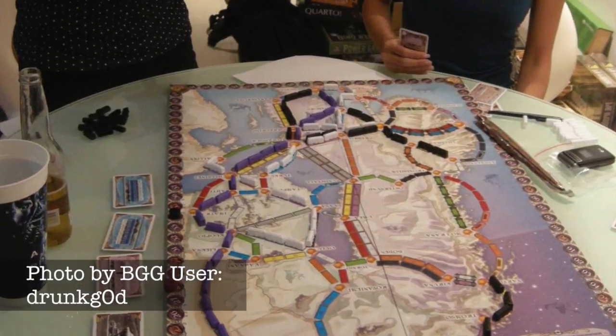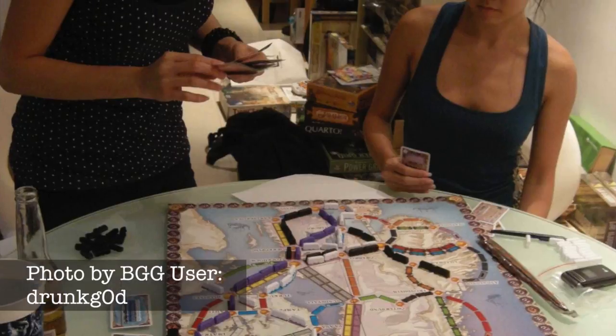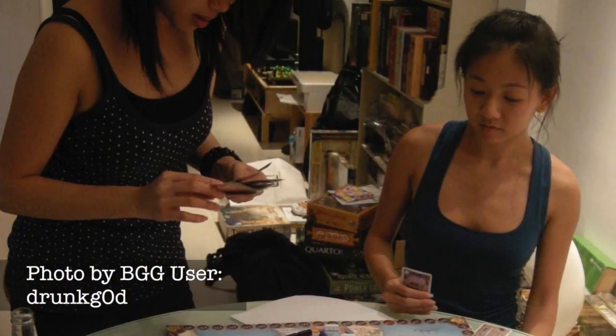Nordic Countries differs from the original Ticket to Ride in that it has a smaller map and you can use double lane tracks with three players opposed to four. While this may sound like they really didn't do much to adapt the game for lower player counts, I think anyone who has played the original will confirm that they hit the nail on the head with this one when it comes to balance and player interaction. So what if they didn't have to change that much to do it?